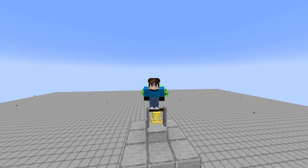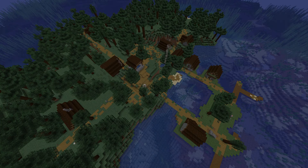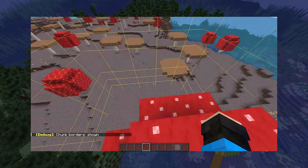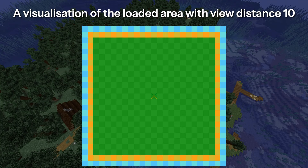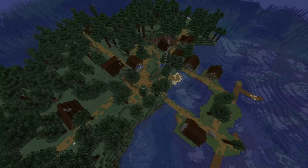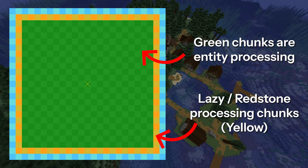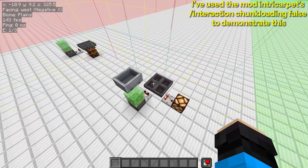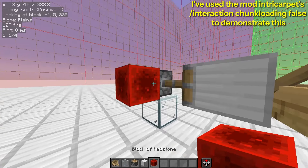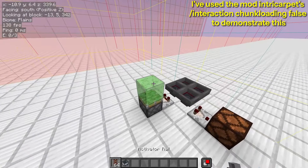To understand the new method, we first have to understand how the game processes the world. Minecraft loads the world in 16x384x16 columns of blocks called chunks, which you can see by enabling chunk borders with F3+G. Depending on your render distance, a certain range of chunks around a player will be loaded. The ones you normally encounter are called entity processing chunks — everything works here including entities and redstone. Surrounding that area is a ring called lazy chunks or redstone processing chunks, where entity processing is paused but redstone still works. Beyond that is a ring of border chunks, where neither entities nor redstone get processed, but they are still visible and loaded into memory.